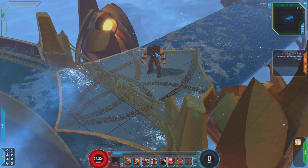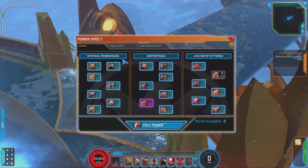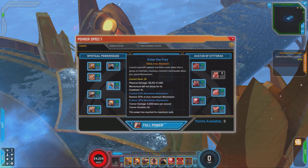So let's go ahead and take a look at his trees. He has three of them, of course, like every hero. In his first tree, he has Mystical Powerhouse. This deals mostly with his melee moves, although he does have two movement powers in them. The movement powers that stand out are Lariat and Enter the Fray.